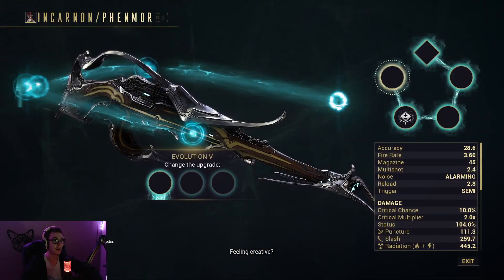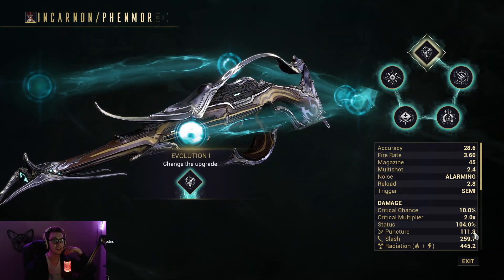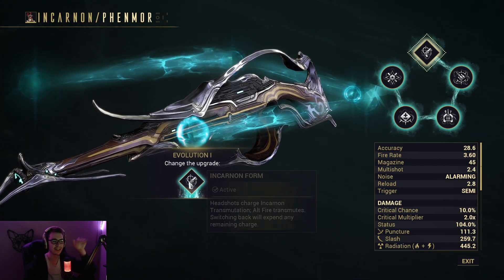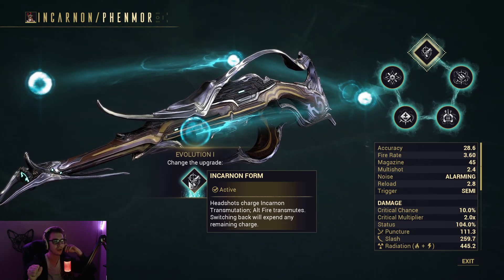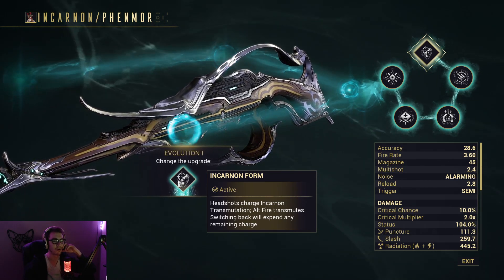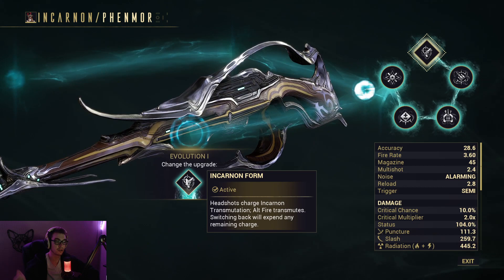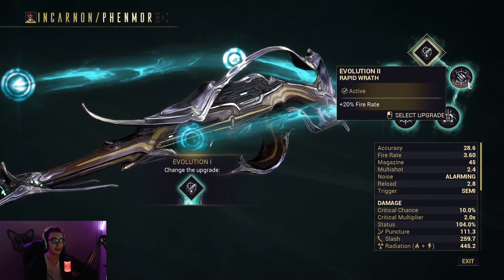So if you go to Evolve Incarnon Weapons, we have the Fenmore right here. It's beautiful, isn't it? These are the current stats that I have on it. The status chance might be a little high, but let's not worry about it — it's not full Forma. This is only a two Forma Fenmore, so it would be stronger with more Forma. The incarnon form: headshots charge incarnon transmutation, alt fire to transmute, switch back will expend any remaining charges — same as the Latum Secondary.